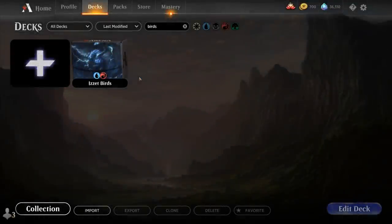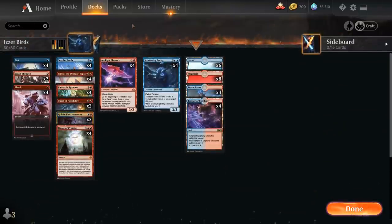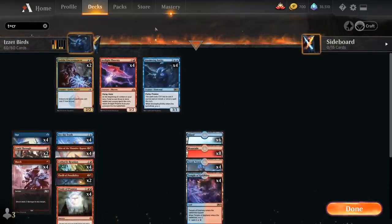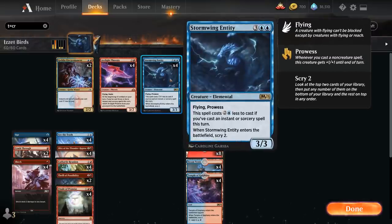Hello and welcome to another Magic Arena gameplay video. Today we're taking a look at another standard deck, and as voted on by my supporters on Patreon, we're taking a look at a Blue-Red or Izzet birds deck featuring Arclight Phoenix and Stormwing Entity, the new addition from M21.